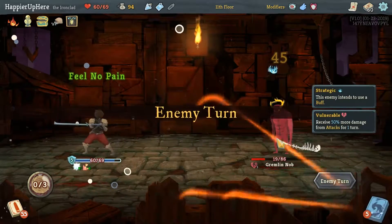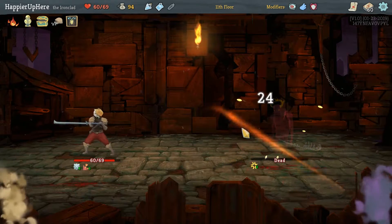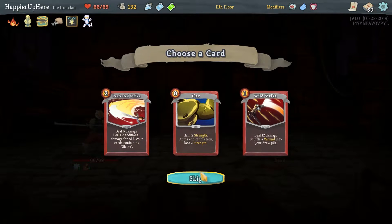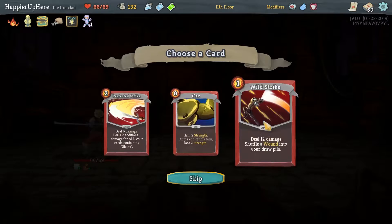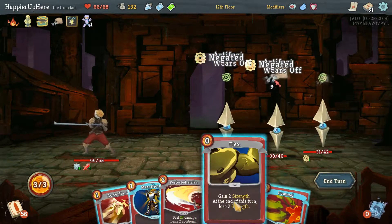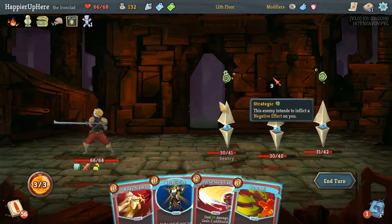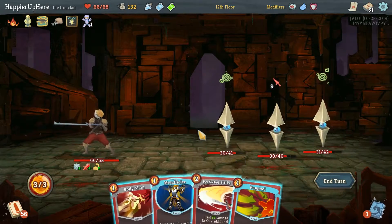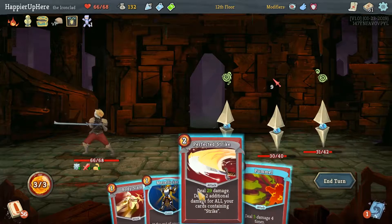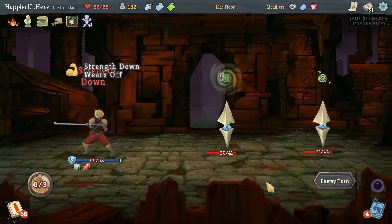Having Spot Weakness in our opening hand doesn't matter much here but at least we perfected this one, thanks to Preserved Insect. We pick up another relic — a Duvidal: for each curse in your deck, start combat with one Strength. We want to pick up curses. Let's not take another Perfected Strike — go with Wall Strike instead. We can do Flex and then Pummel for 20, Perfected Strike for 29. That's really close. We can't fully defend, so let's just kill. It's a shame we're wasting so much damage, but it's okay.